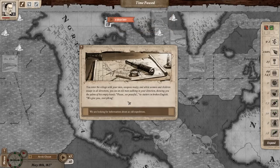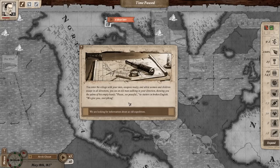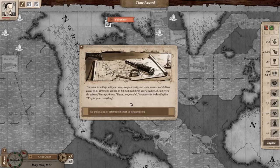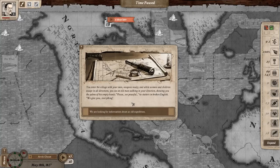We enter the village with our men's weapons ready. While women and children escape in all directions, we see an old man walking toward us showing the palms of his empty hands. 'Please, we peaceful,' he stutters in broken English. 'We give you everything.'